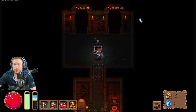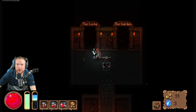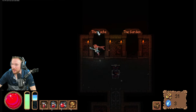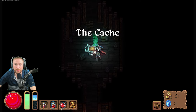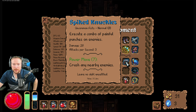Oh my gosh, the cash — that's gonna cause me to use my tetrahedrons I'm pretty sure. The garden... the cachet — oh it's just a treasure chest, I like it. Just a treasure chest — spiked knuckles. That's from Sonic the Hedgehog.